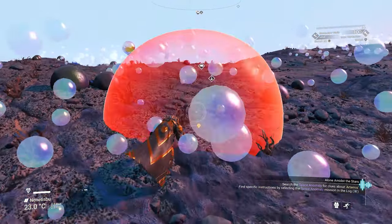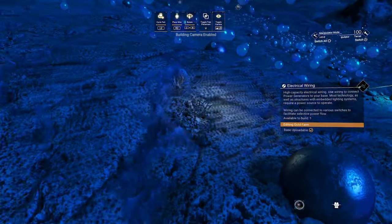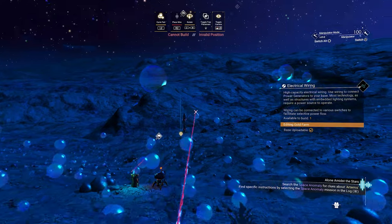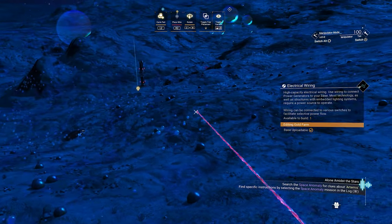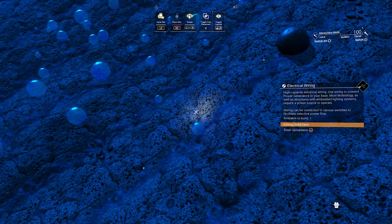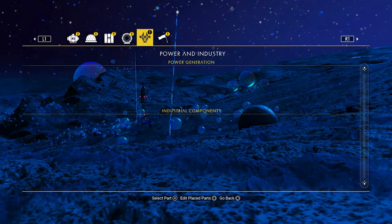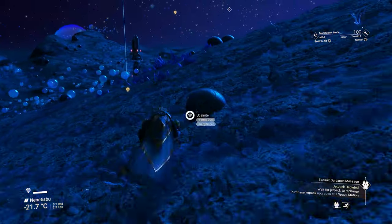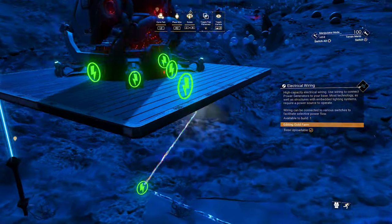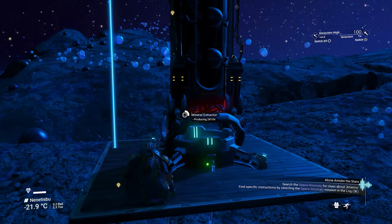Moving my character toward the farm build, I go into build camera and select the wire to connect it to our power hotspot. The wire only has 200U range, so we need to do it in sections. As long as the wire is green we're okay — when it turns red we've hit the limit. I pull a wire up into the sky as a waypoint marker, walk to that point, then connect from there to the farm.